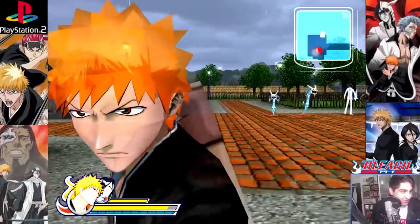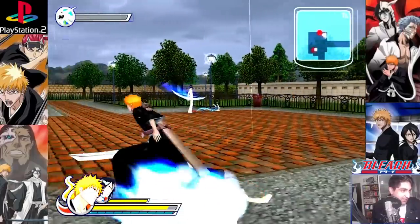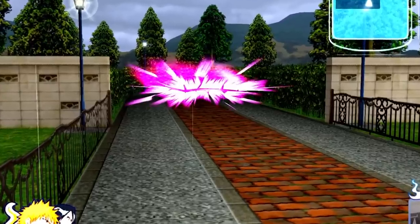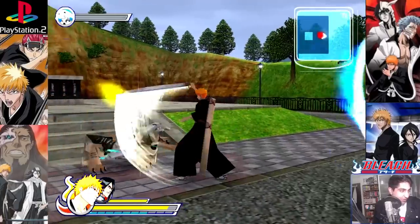Let's have a close-up of Ichigo's face here — wow. You've got a variation of different types of hollows, but it's all the same enemy really. The game features a lot of running around taking out hollows; there's not much variety to the gameplay. We've got a portal that I think was sealed until we defeated all the hollows, and now we can get through it. Very, very repetitive and boring, to be honest.